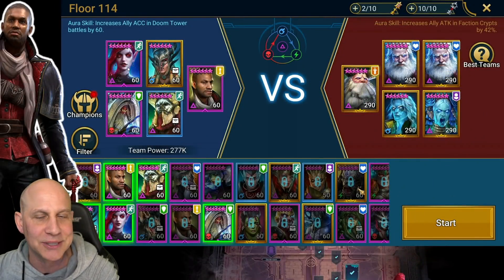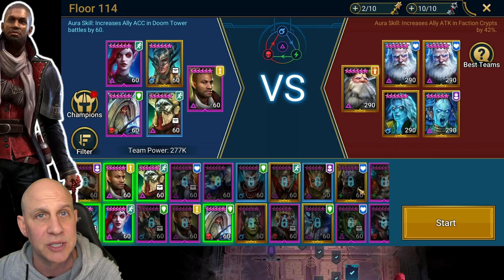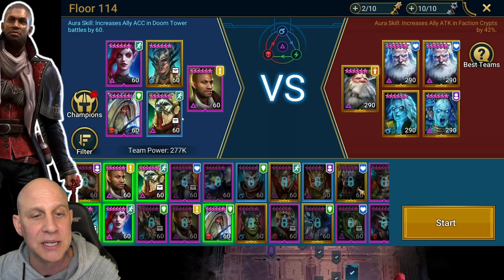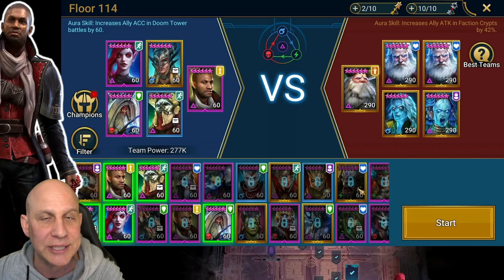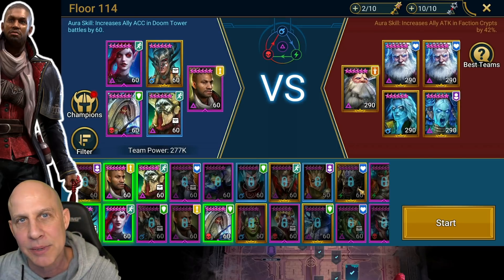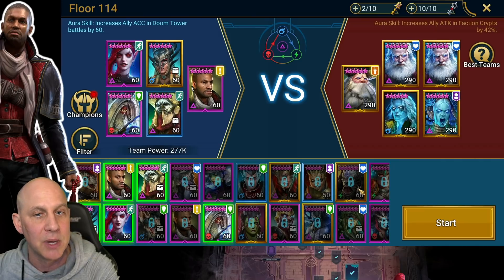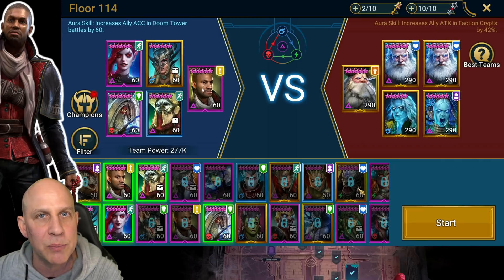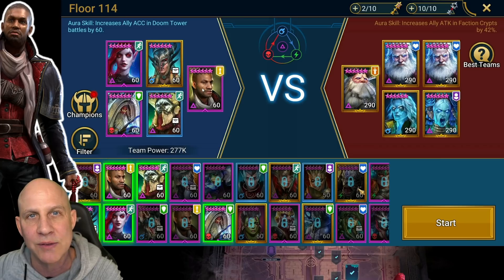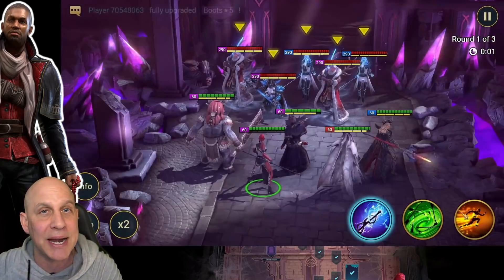We're going to bring in a whole bunch of stunners. We've got Sylar as our fastest to make sure we get a chance to go, because she's going to do turn meter reduction right away along with slow speed. We've got Belor, a rare void champion, in a stun set. Stun set on Sylar as well. For Inquisitor to work, for every buff he has on him he will ignore 25% defense. I have him in a Savage set so we only need two buffs on him and we can deplete anybody in the Doom Tower.